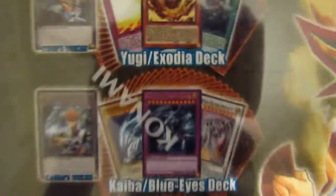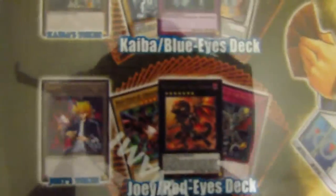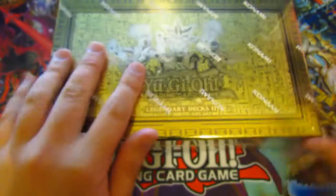So quick look at the back — of course you have the new Exodia cards in this one. And then we have, of course, the Yu-Gi deck, Kaiba deck, and Joey deck. Should be really sweet, so let's crack this up.